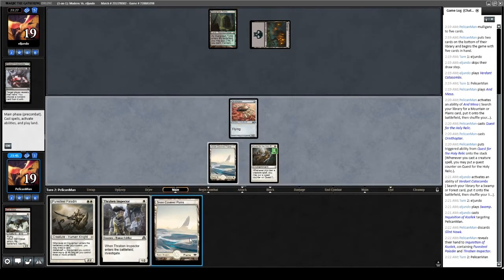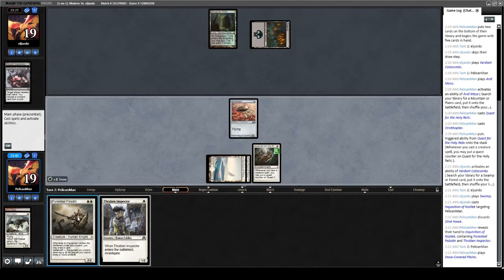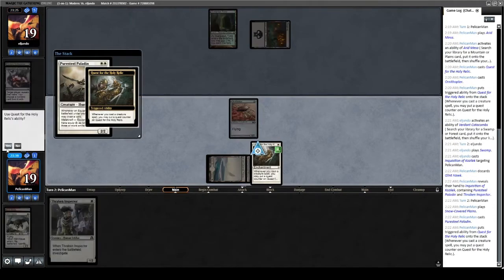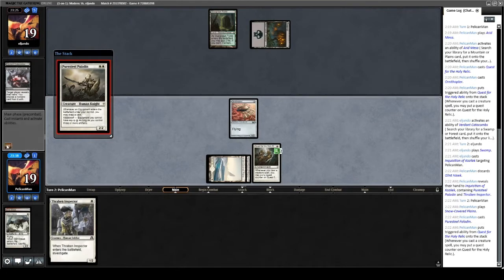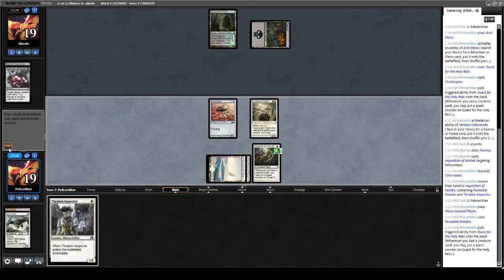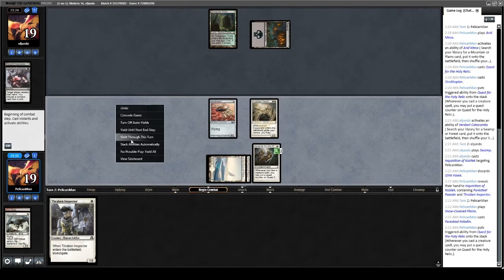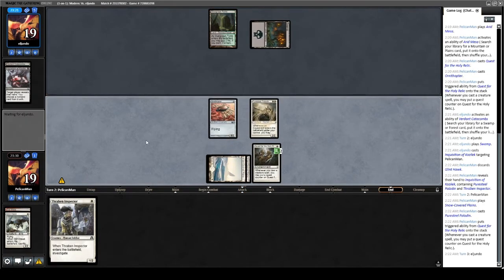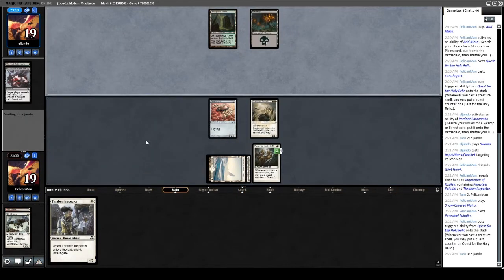Back to us — we drew the second land, so we're just going to play out Puresteel Paladin. It's the best card in our hand, so we're playing it. Next time we've drawn another one-drop, we can play Thraben Inspector plus another one-drop and pass back to our opponent. We do not want to attack with our 0/2. What have you got for me, opponent?